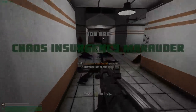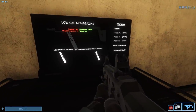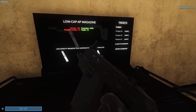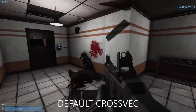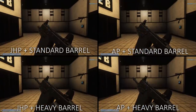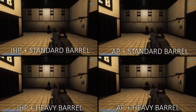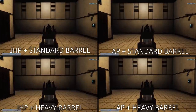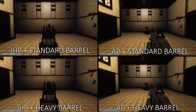While on the topic of new attachments, we've decided to give the Crossvec two new magazine options. The default setup still holds 40 rounds but is now filled with hollow point bullets, which deals more damage but has worse penetration power. The other magazine is filled with armor-piercing bullets — the capacity is lowered by 10, but it performs much better against armored targets. These changes make the Crossvec slightly less universal but provide more options to maximize performance in specific gameplay scenarios. While SMGs will never compete with rifles against armored targets, the AP mag provides a necessary middle ground to make gunfights more balanced.